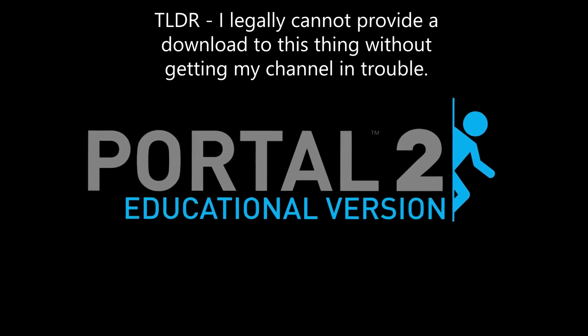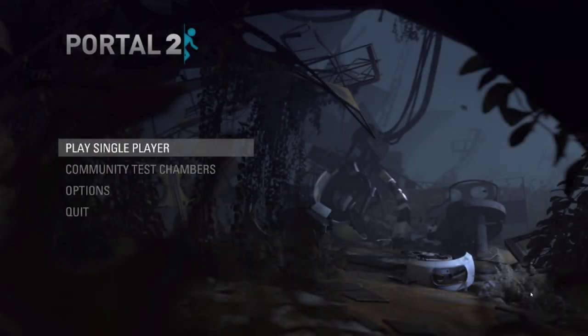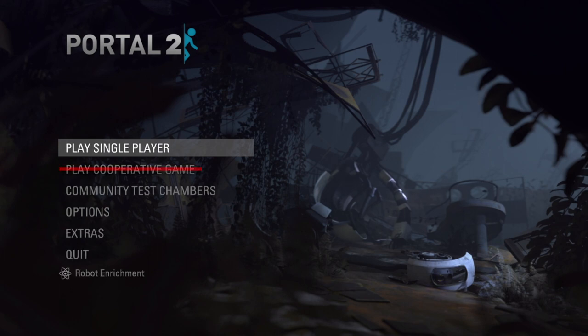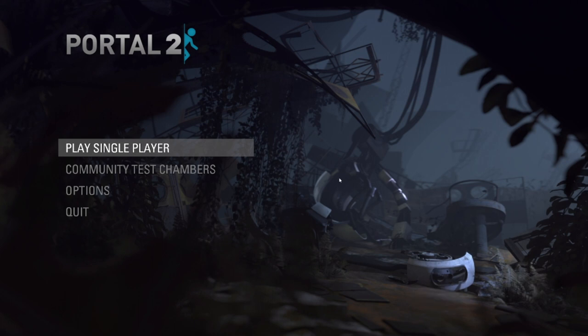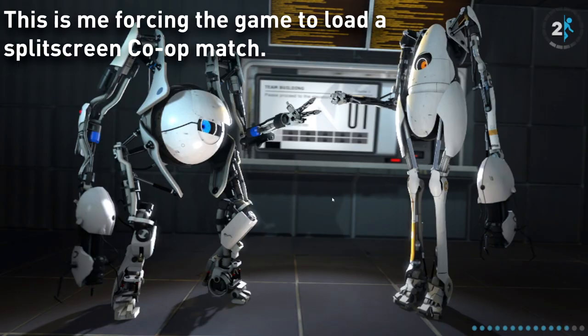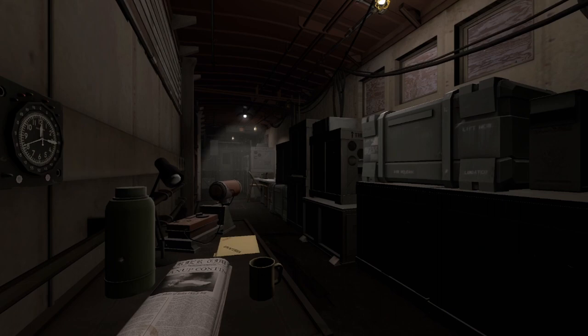Let's discuss the actual contents of the educational version. We'll be using its latest version before Valve quietly stopped supporting it. Already on the main menu, there are no clear differences at first glance. The buttons for the co-operative campaign, extras menu, and robot enrichment have all been removed, leaving only single player, puzzle maker, options, and exit. Despite the removed options, these things still have full functionality — co-op is still playable if you dig into it, and the Super 8 teaser in the extras menu remains intact.